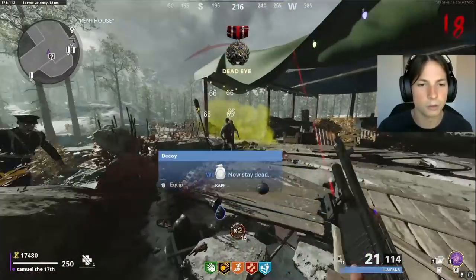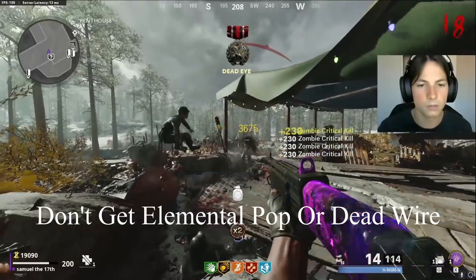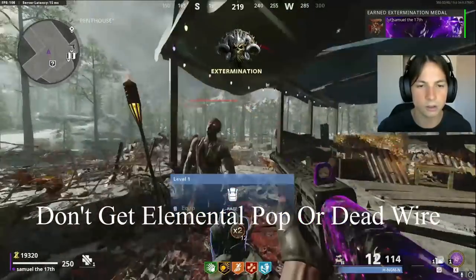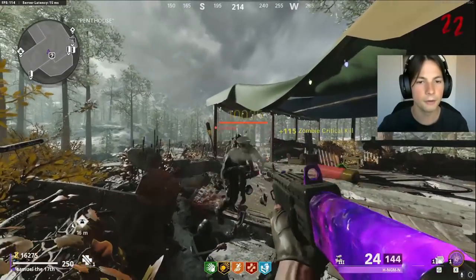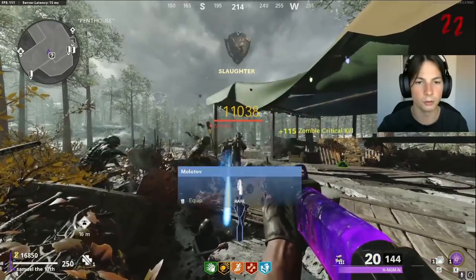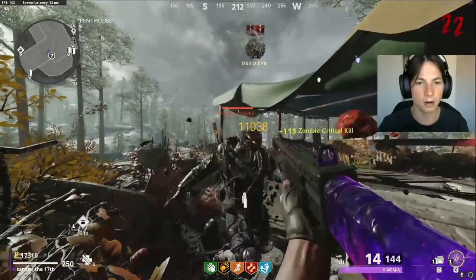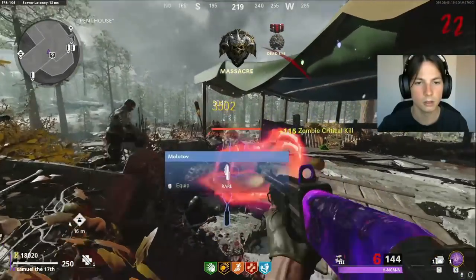It's good to note that the Wonder Fizz machine is right behind you in this spot, so you can get any perk from there. At round 20 and above, zombies start to spawn a lot quicker and heavy zombies will spawn as well, so be very careful.